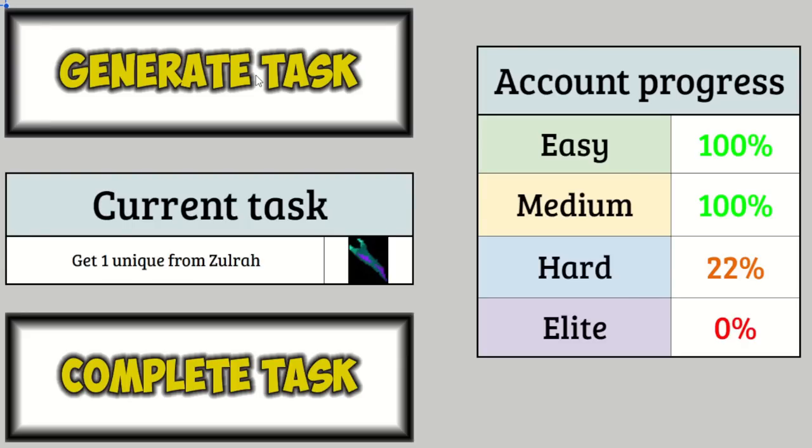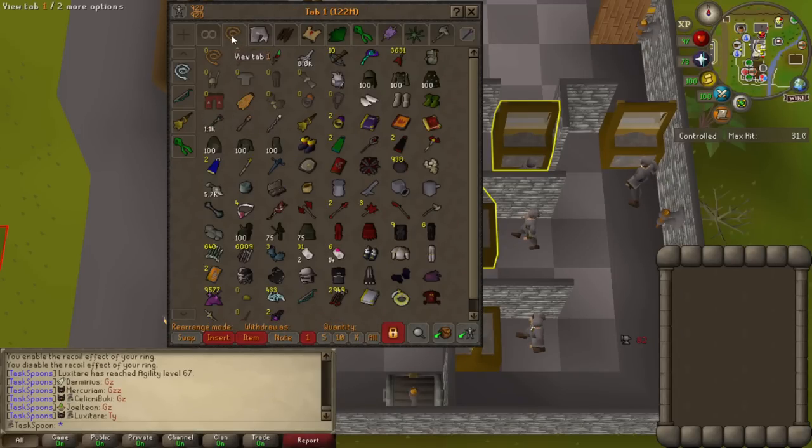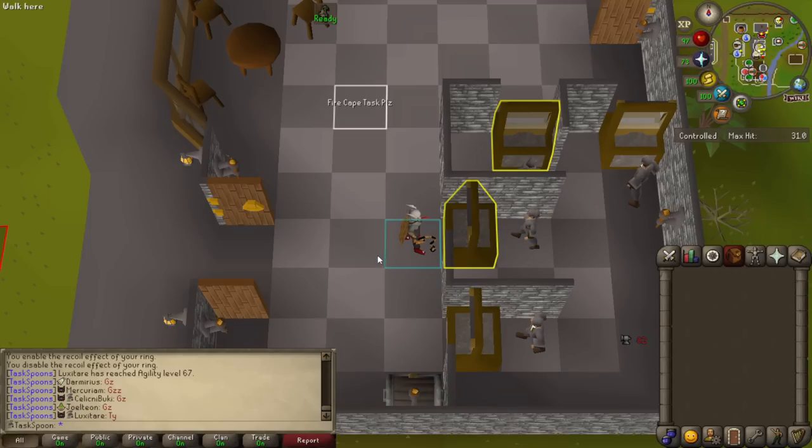Get one unique from Zalcano. Okay, sure. Honestly, a very fitting task for right now that'll let me use both of the items I just unlocked. The Ring of Suffering is great for Zalcano because I don't need to worry about re-equipping recoils. The Fury is a tribrid amulet so I don't have to worry about swapping. My armor upgrades have been insane since the last time I did Zalcano — I've got full Karils and full Armadyl. This might have been the best task I could have possibly gotten.